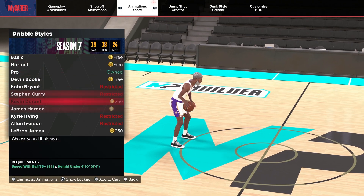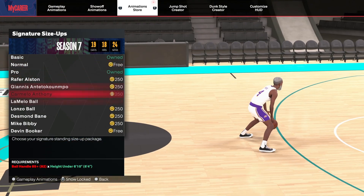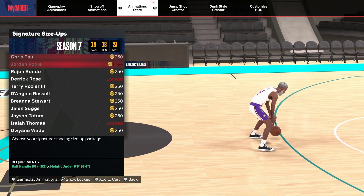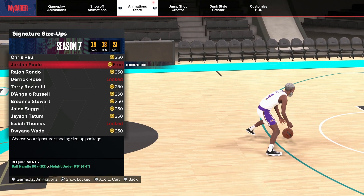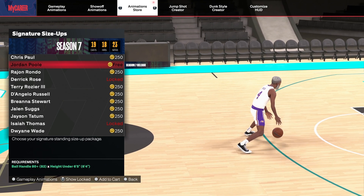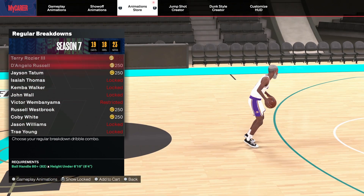Dribble styles — I thought he had one but he doesn't. Signature moves — I know he got one of those. See how trash it is and it's free — you know it's trash when it's free. Looks like a Luka Doncic type of feel. Let's see the regular dribble breakdown, see what that looks like.